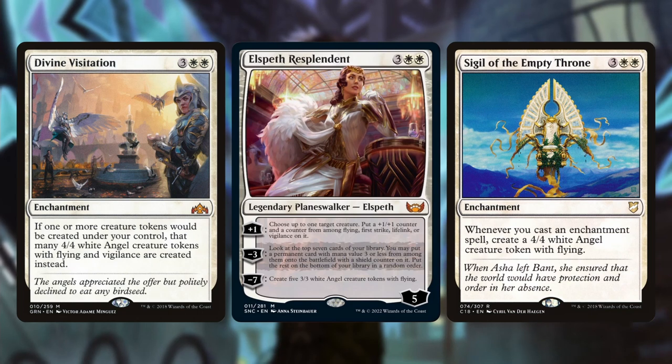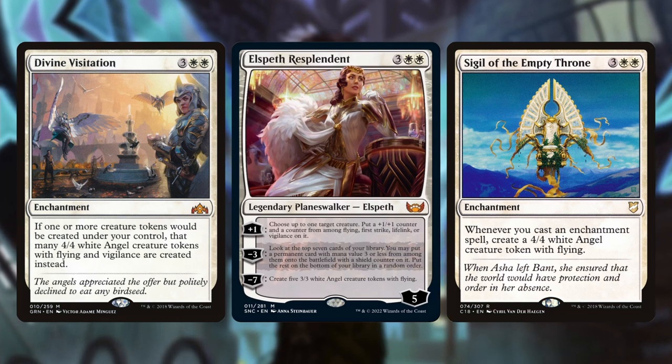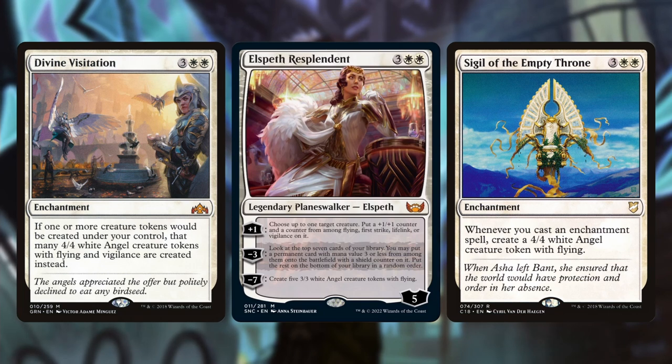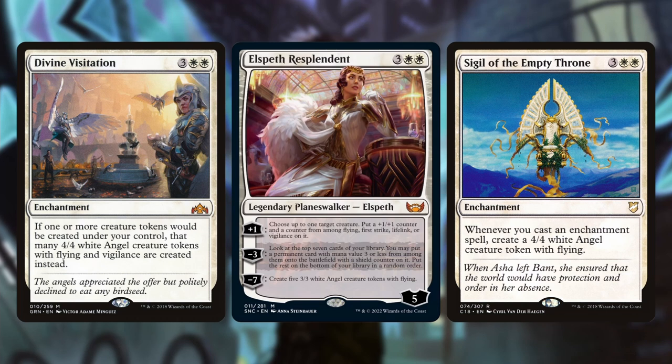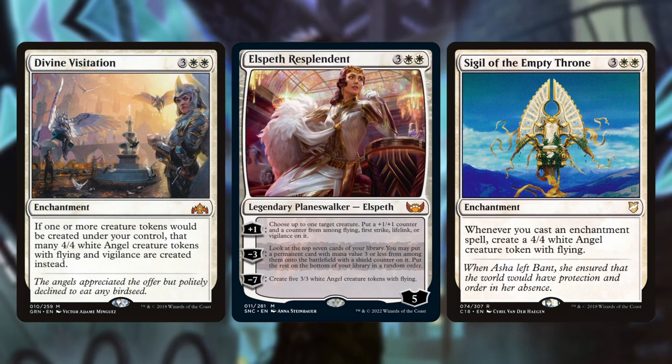You also have cards like Divine Visitation — if one or more creature tokens would be created under your control, create that many 4/4 white angel creature tokens instead. It depends on how heavily you're going into angel tokens. The new Elspeth planeswalker can get you those plus one counters going on your angels and if you get to the minus seven, create five 3/3 white angel tokens — it's not that hard to get to seven loyalty. Sigil of the Empty Throne creates a 4/4 white angel with flying whenever you cast an enchantment spell, and there are a lot of enchantments in mono white.